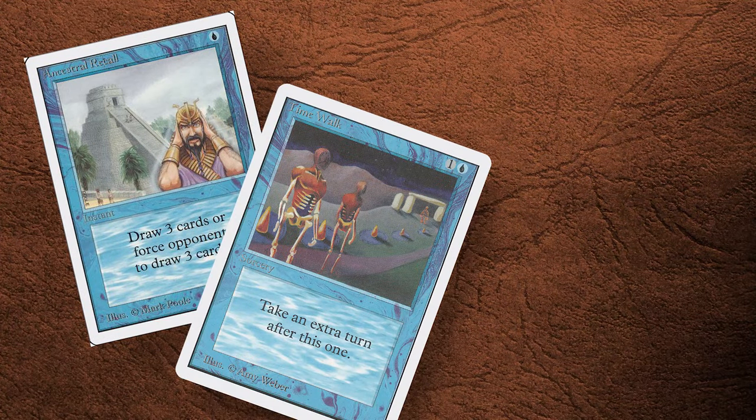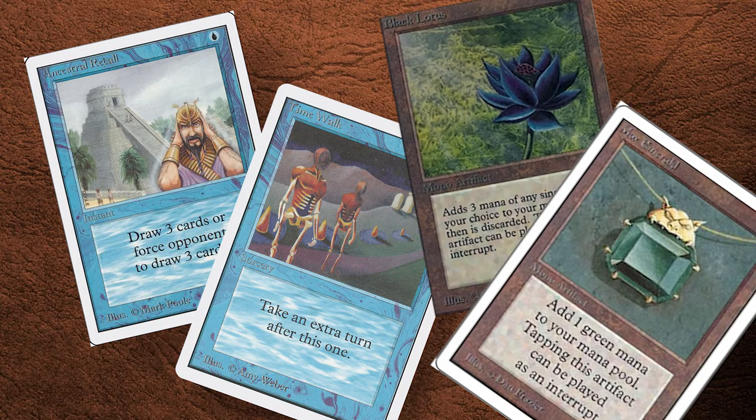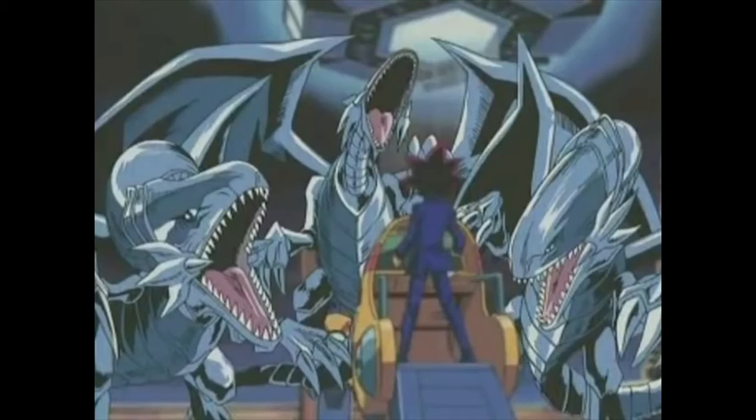One solution that absolutely does not work is rarity. One of the ways early Magic tried to solve the Queen's Problem was by putting the most powerful cards at rare. Sure, drawing three cards for one blue mana is insanely busted, but it's not as big of a deal if a player only has one copy because it's so rare — and what are the odds that players are going to buy enough packs to get multiple copies of a single rare card? Turns out the odds are 100%. Trying to limit the power of certain cards by making them rare and difficult to get is absolutely not a solution. All it does is drive up the price for those players who will stop at nothing to fill their decks with the most powerful cards. Just ask Seto Kaiba with his three Blue-Eyes White Dragons.